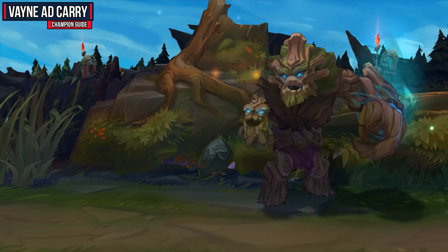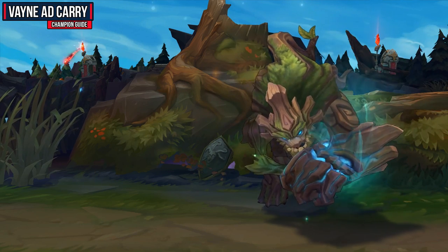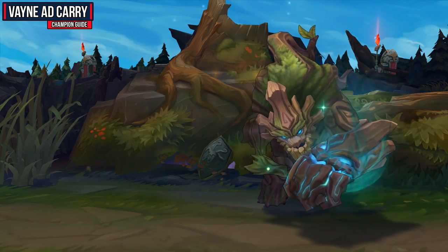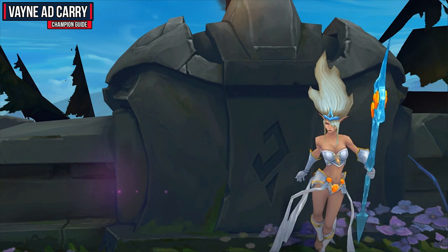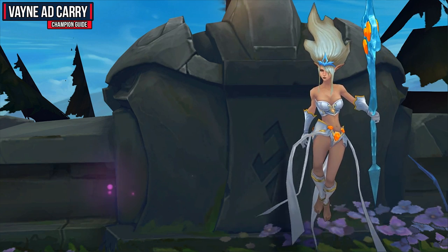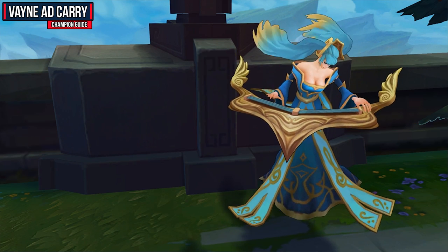Let's look at a couple of support synergies. First up is Maokai — you guys will have an absolute ton of damage and crowd control. If he can land his Twisted Advance on somebody against a wall, you can Tumble in, Condemn them to the wall, and get a very easy kill with all your damage. You don't have the best sustain though, so try to be as aggressive as possible and get the lane snowballing. Next up is Janna, who is a lot more passive. She has really strong shields and a ridiculous amount of peeling, keeping you safe throughout the lane and team fights. Your win condition with Janna is to make it to the late game, farm as much as possible, and then carry.